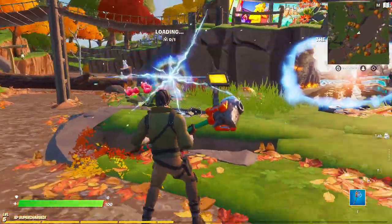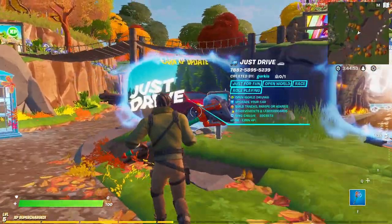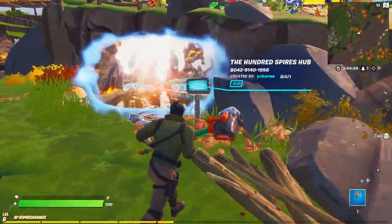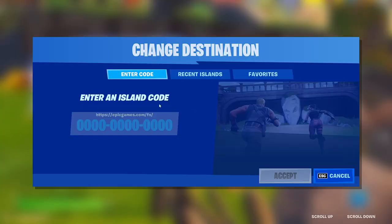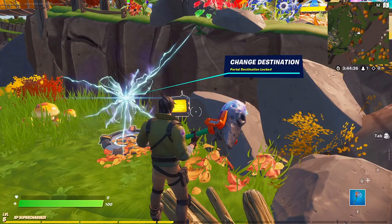Click accept and wait for this one to load up. Once it's loaded, it should say 'Just Drive' — that's the map. Now go over to the next rift right here, make sure it's this exact rift, and type in this exact code: 8375 6532 8490. Once you've done that, click accept.